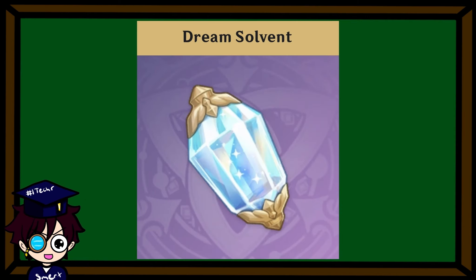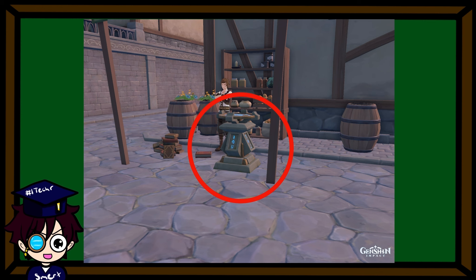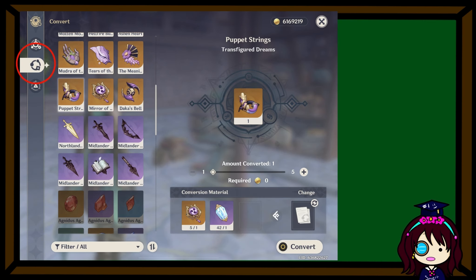Fun Fact: Use Dream Solvent to convert Boss Level Up Materials to other Boss Level Up Materials, but they can only be converted to other materials from the same Boss. You can also change what materials to convert by changing the recipe here.